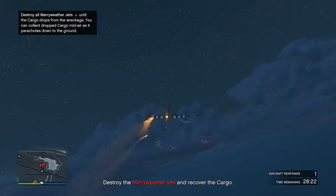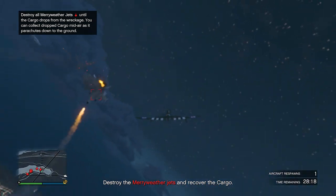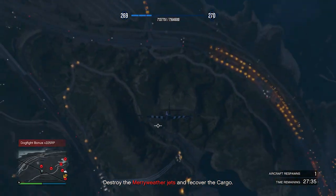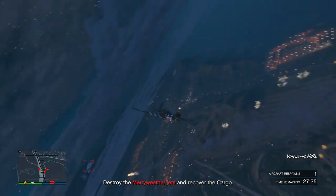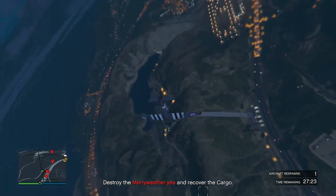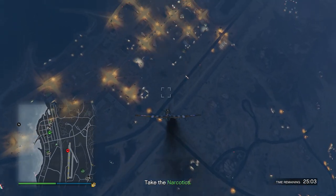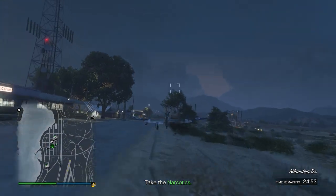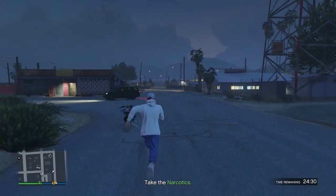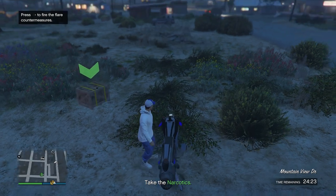Let's lock on to them and hopefully take out as many as possible. Now they're going crazy after we locked on. We got one with the machine gun actually. We do have unlimited missiles on this jet so we should be fine. The narcotics are probably gonna drop on the ground now from one of the planes we took out. We can be in a motorcycle club during these missions which is actually super useful. There it is — let's collect this cargo.